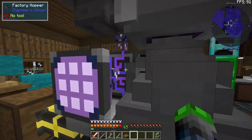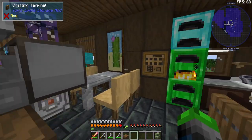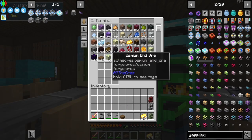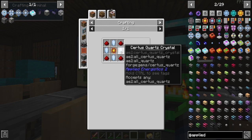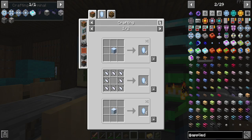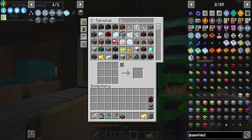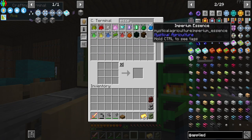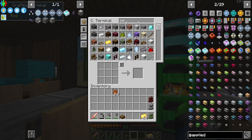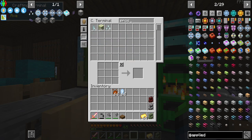We have the crafting terminal and drive bays set up, but no drives in them yet to store anything. We're going to smelt or create storage components — the parts that contain processors. I think it would be smart to get certus quartz seeds set up. Let's go ahead and make quite a few — we can use certus quartz directly to craft them.